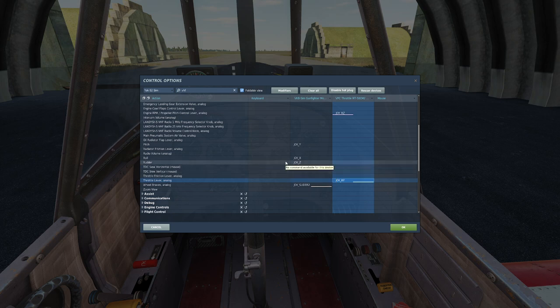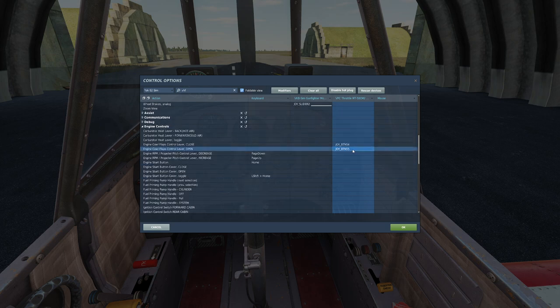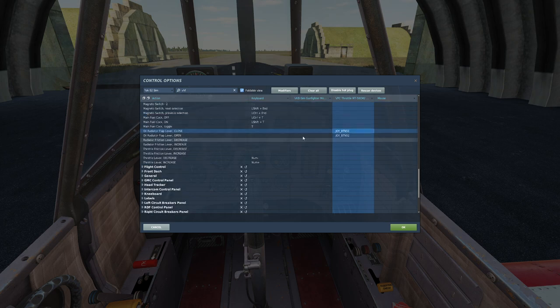Other buttons we're going to be interested in are for setting our radiators. This aircraft doesn't have an automatic radiator — we can actually overheat this engine and burn up the oil if we're not careful. To control that, I built two buttons. Scrolling down to engine controls, I have a button for opening the cowl flaps and a button for closing them. I also have a button for the oil radiator flaps, which is a separate system on board. You can set it and kind of forget about it, but don't be surprised if you need to come back and adjust it.